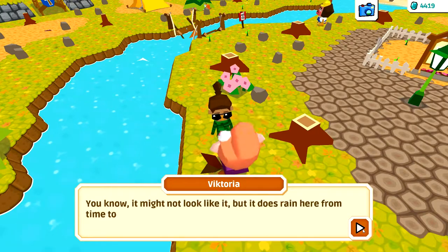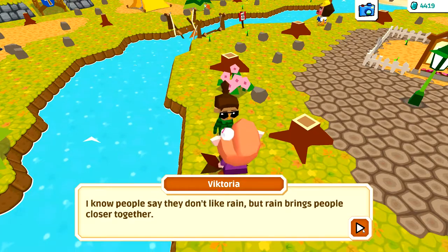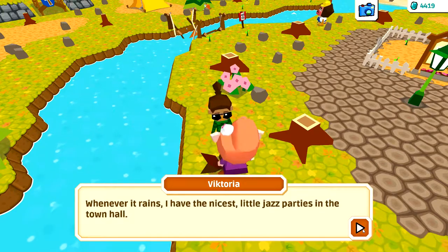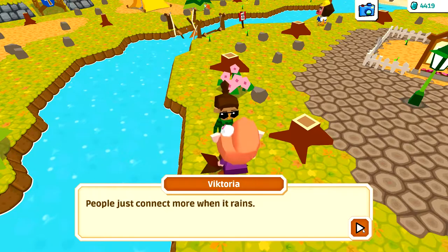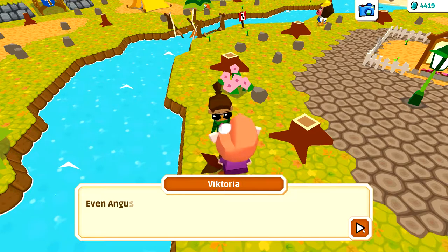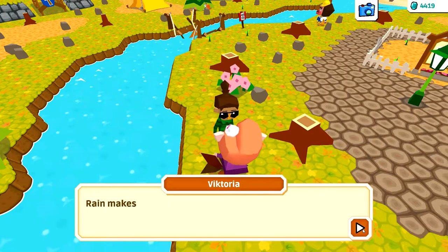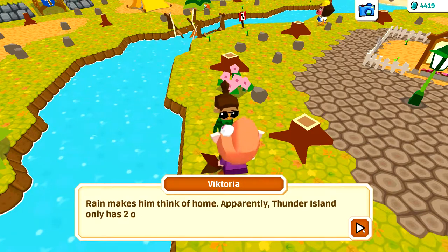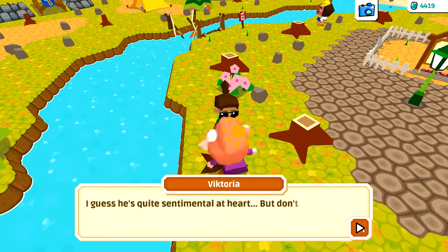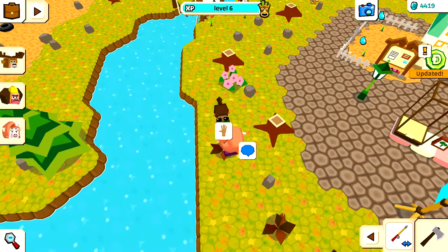Sugar continues chatting: 'It does rain here from time to time. Whenever it rains I have the nicest little jazz parties in the town hall - people connect more when it rains, everyone wants to stay inside together. Even Angus comes to my jazz parties - thunder island only has two or three sunny days a year, so rain makes him think of home. But don't tell him I said so.'